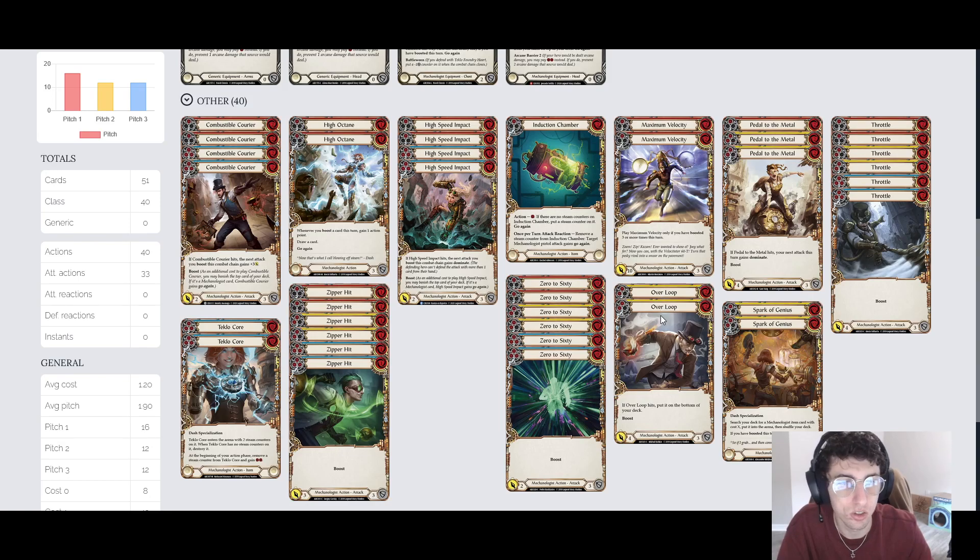We're playing 2 yellow Overloop. It's a 2-cost that hits for 4, which is our key number. If it hits, you put it on the bottom of your deck. You might think, why would I want that? Well, you turn through your deck really quickly. You could even consider playing red Overloops, because you're boosting which means banishing — you're really just burning through your deck and only have a few turns to win. So this putting itself on the bottom is pretty nice.